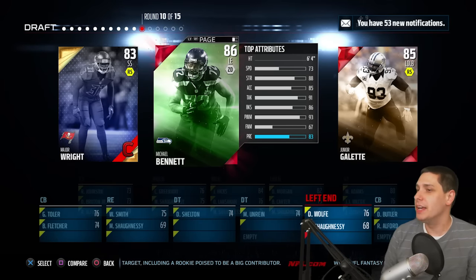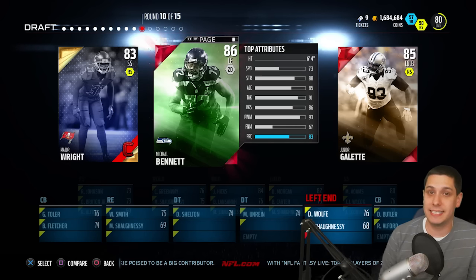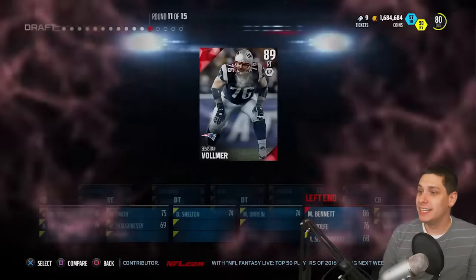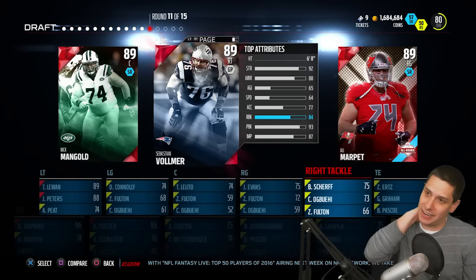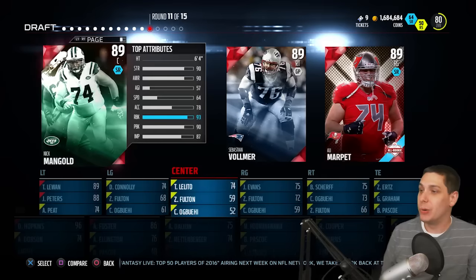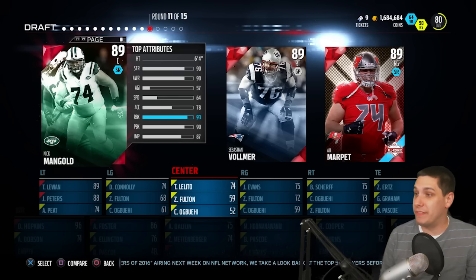Back to the B's, hopefully we can start to get some good stuff here. We got Michael Bennett, so at least we get ourselves a decent pass rusher. He's quite a bit slower than what I usually like to see out of a defensive end, but at least he's decent. Moving on to C — nothing. So it looks like the next letter is M, and we're going with Nick Mangold here as our starting center.